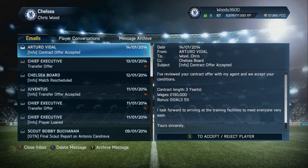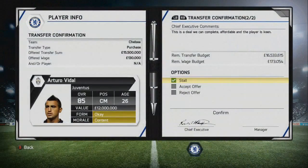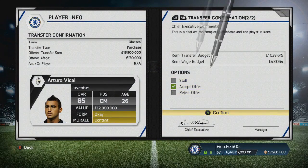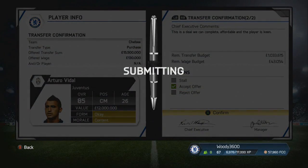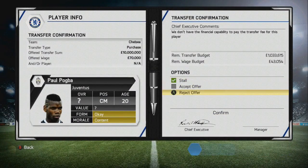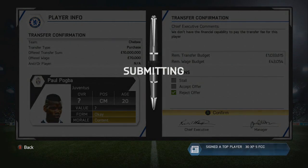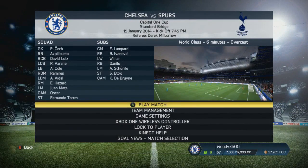That's three extra points going towards pushing us up into the Champions League places. And as you can see, the contract we offered Arturo Vidal in the previous episode — the player you decided we were going to buy — has been accepted. We've made that signing: £15.5 million in from Juventus, which means Juve can keep Paul Pogba and we'll move on with Arturo Vidal. He starts his first game for the club against Spurs in a Capital One Cup semi-final first leg.